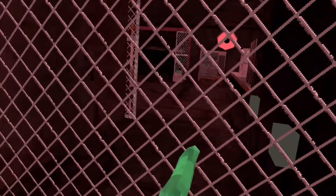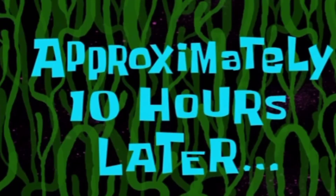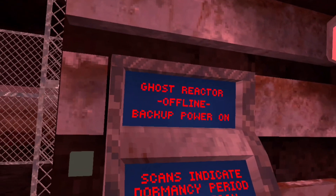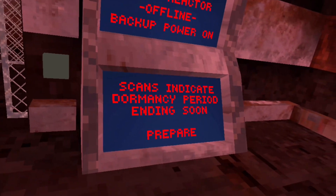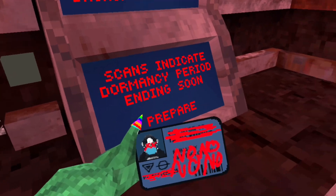Oh my gosh, they were actually right. Scan ID. That's a little scary right there, but okay, let's just go look for it. It's going to take so long to find this. Approximately 10 hours later... Yes, I found it. I'm going to go scan it. Okay, there we go. I have the ID. Ghost reactor offline. Backup power on. Scans indicate dormancy period ending soon. Prepare. Prepare for what? That's the question.